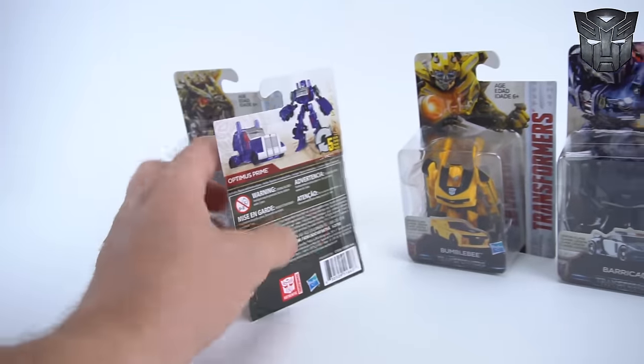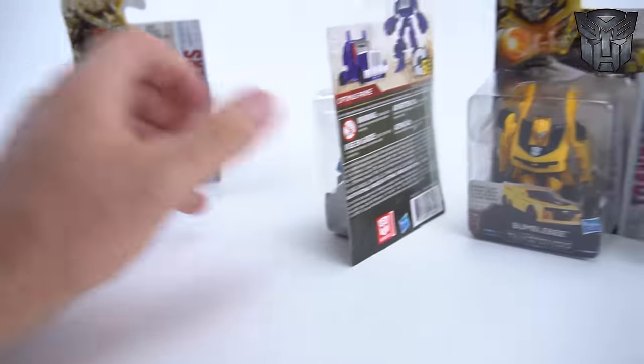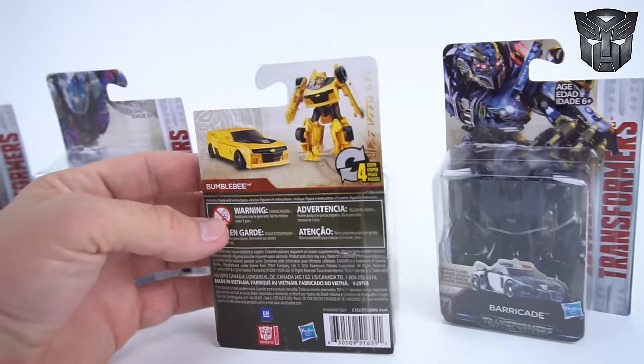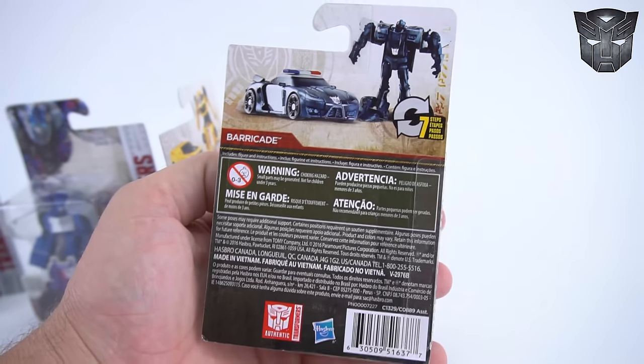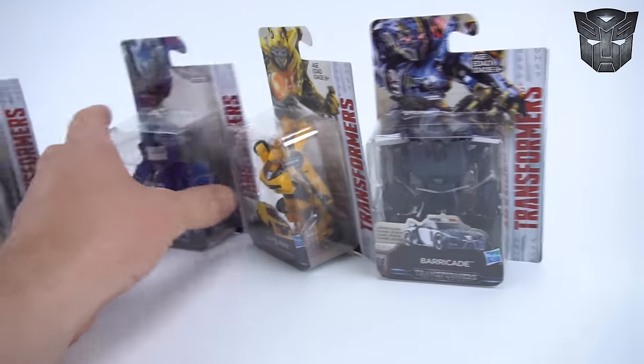Okay, so these are legion class wave one, so we need to open them up and get them out of the package and transform them. They're all different — Grimlock's a six-step, Optimus is a five-step, Bumblebee's a four-step, and Barricade is a seven-step. Pretty cool, so let's get these out of the package and check them out.